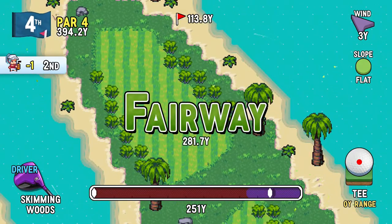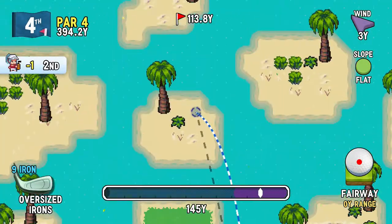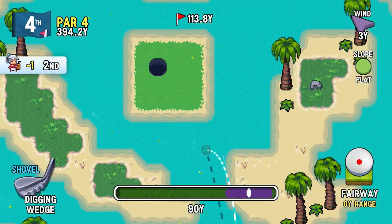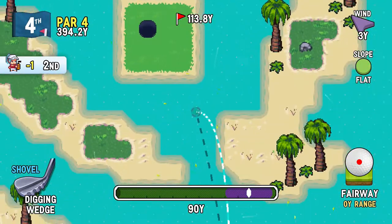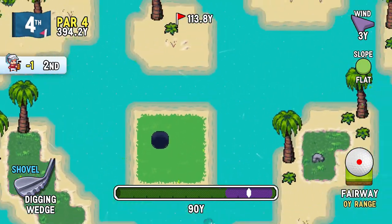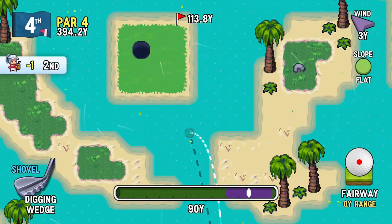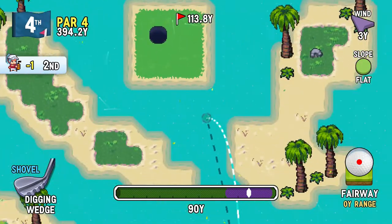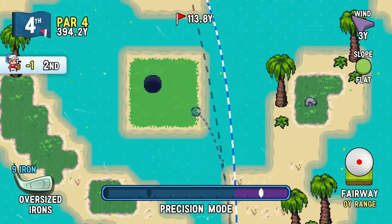It doesn't look like it's really doing anything. Unless it's something you can use to change the impact area — no, I was gonna say change the impact area. You can look ahead a little bit using the other stick, but it doesn't do anything when you're holding L or R. Hmm. It's a mystery.